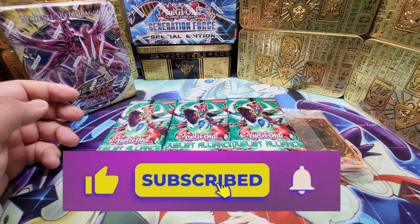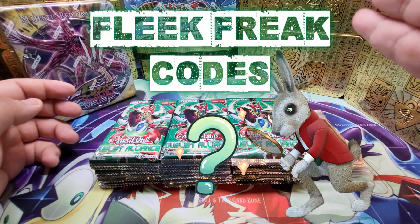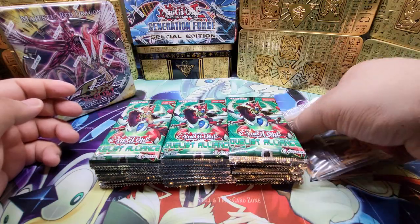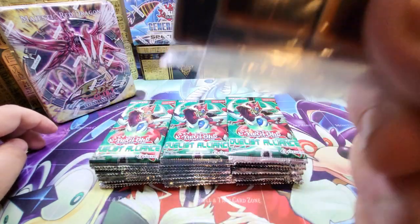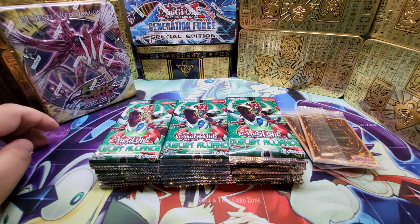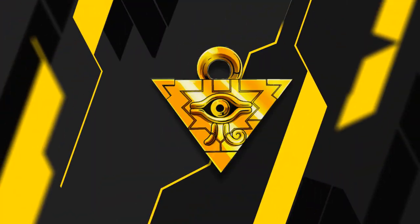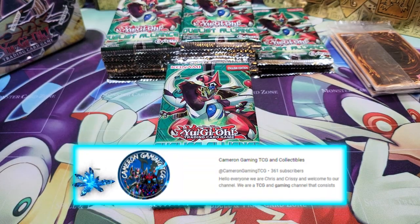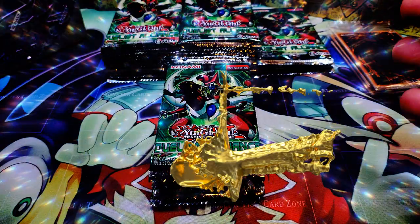All you have to do is like, subscribe, comment down below, and hit the bell notification because that's where we announce all our winners. Also, if you want to double your chance at being one of the winners of the Duelist Alliance, follow the codes throughout the video. We also have an additional three mystery promos to give away to the four winners. Quick shout out to Cameron Gaming and Collectibles for suggesting we open the Duelist Alliance. Remember, we have six packs per winner — this is winner number one, good luck!